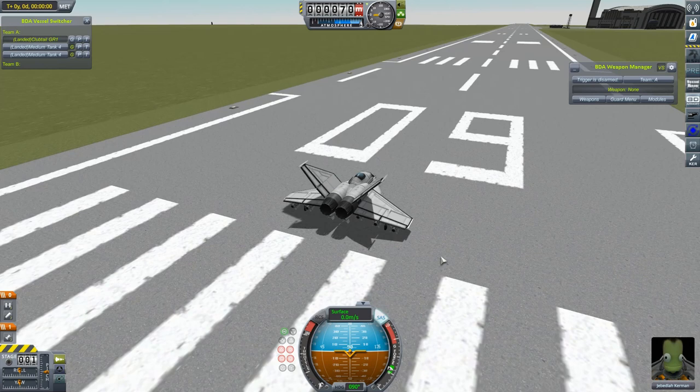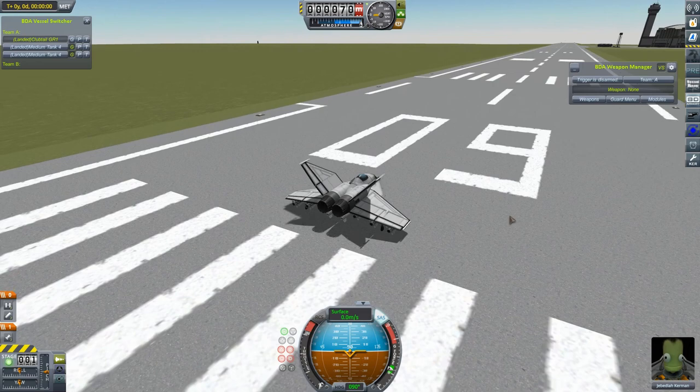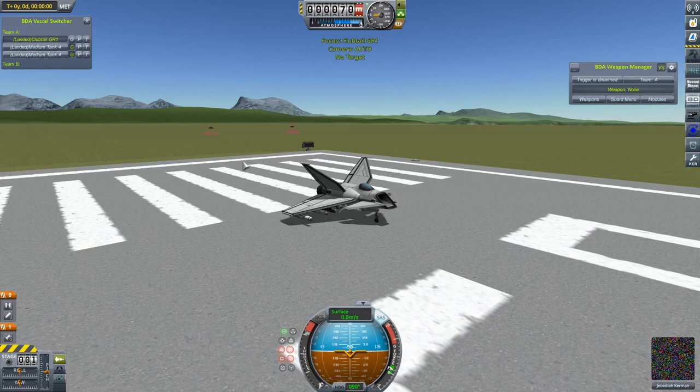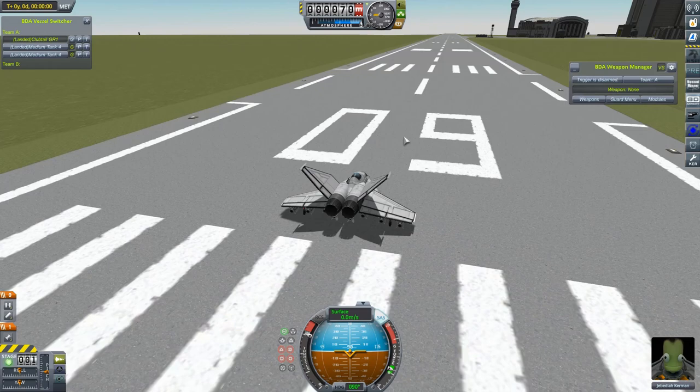The Clubtails have passed the first of their challenges. Time to move on to the next one. We're going to take a quick break from the dogfights — not to worry, they'll be back shortly. I wanted this to be a multi-role craft, so we're going to test its multi-role capabilities. In this case: ground attack. I've equipped it with a bunch of ground attack weapons, and over there in the background are two of these little anti-air missile units. These are going to provide us with a bit of a challenge. I'll get this into the air, get it turned round, and I'll see you in a second.